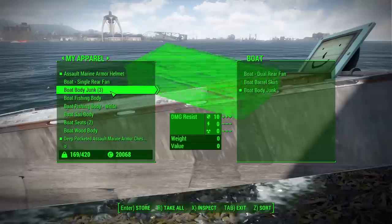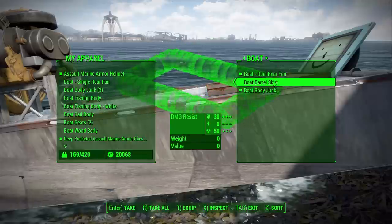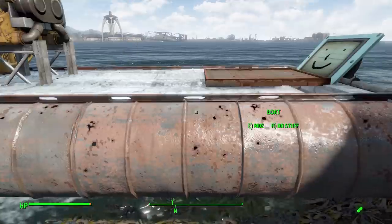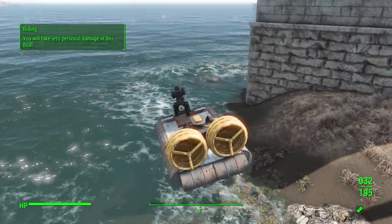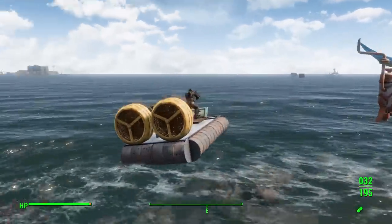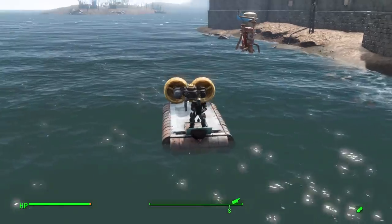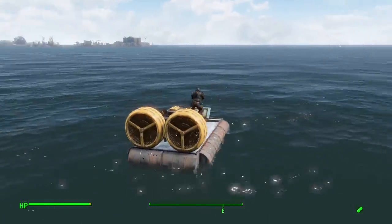Adding a barrel skirt for flotation — that's all we need for the basics. Equip them, tab out, hit Ride, and the screen fades to black to avoid the animation of getting on the boat. And there we are — we are on a boat! It's listing a little to one side, but I think that was due to the shallow water. We have a boat we can go around the Commonwealth in.